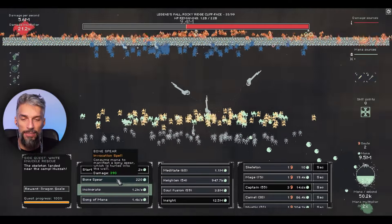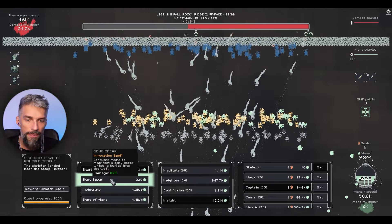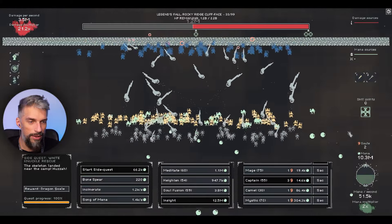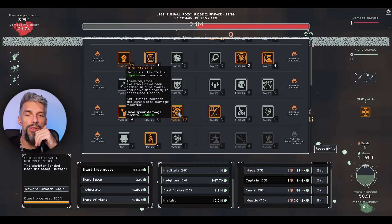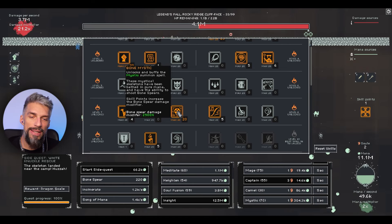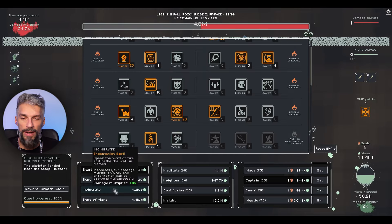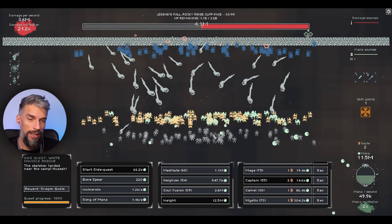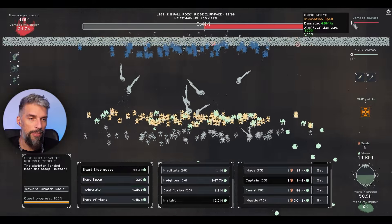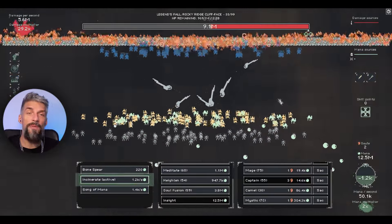The mystics are throwing bone spears like there is no tomorrow but the damage doesn't add up as expected. The skill points increase the bone spear damage modifier of bone mystics specifically - it doesn't affect my normal spell cast. That's a shame, because if it worked it would destroy the wall really fast. Right now it's decent DPS, not crazy but not terrible either.